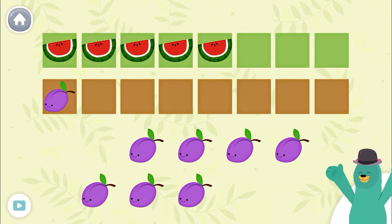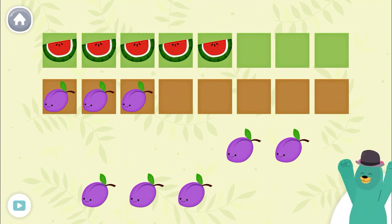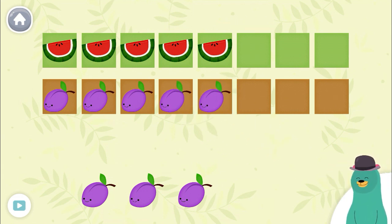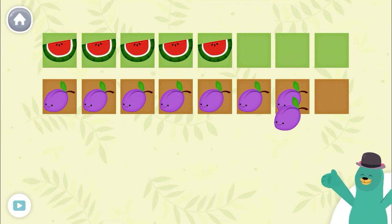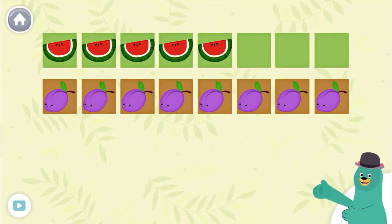One, two, three, four, five, six, seven, eight. You dragged eight fruits to the bottom squares.